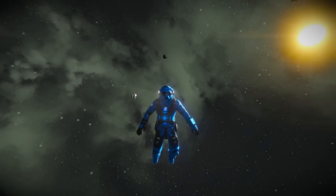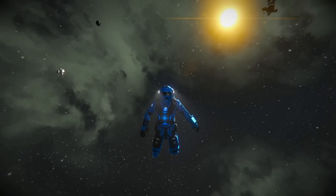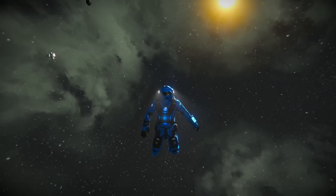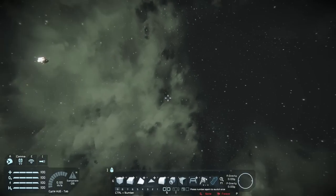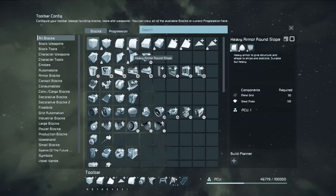Hello everybody and welcome back to Space Engineers. In today's video — if you guys watched episode 60 of my survival series — towards the end we built some pads for some mining ships, so I was like, we're gonna build them in creative. So here we are, we're gonna build mining ships designed to be used with Pam's auto miner. That's pretty much it.